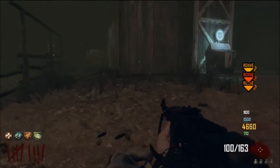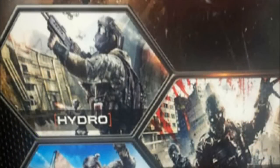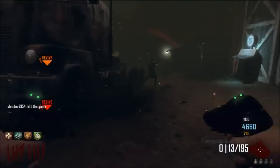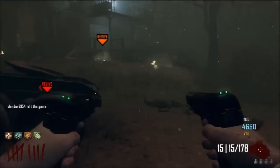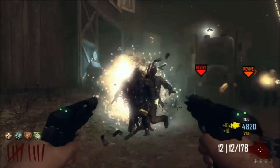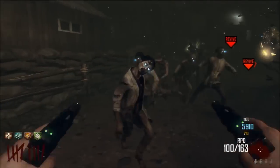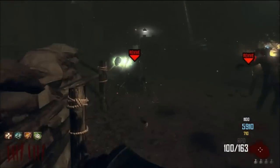There are four multiplayer maps, one zombies map, and one new gun. The first multiplayer map is called Hydro. The official description says this large map allows you to use the dam and water to your advantage to block paths and stop enemies. From this, we can tell we're in a dam setting, and it sounds like it's going to be an interactive map — maybe we can press a button to make water come down and block paths.